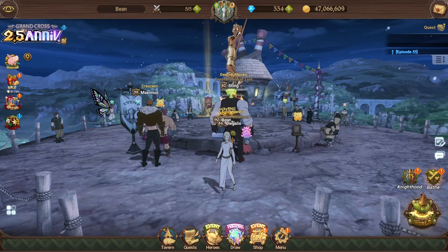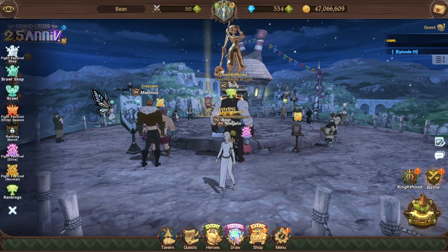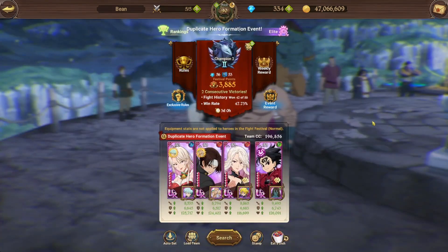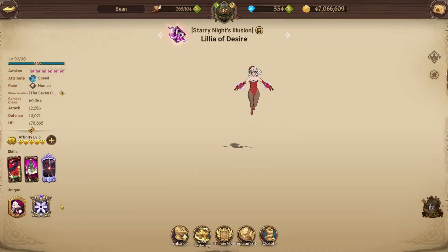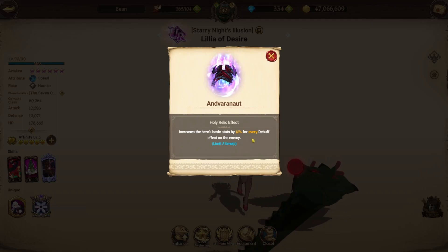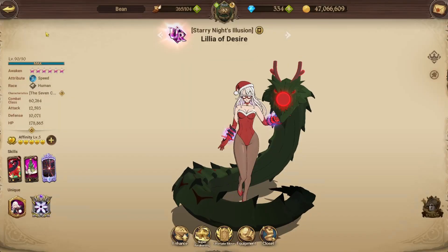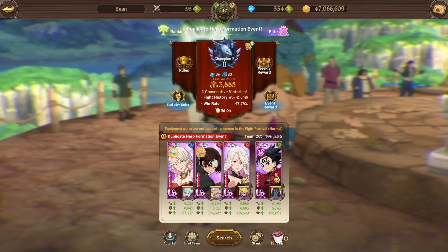What's going on guys? My name is Bean and welcome to my channel. Today we'll be taking a look at the double Lillia team — Christmas Lillia with the OG Awaken Lillia red one, with Kiyo to provide ignite so we can trigger double holy relic passives for Lillia. This basically increases her basic stats by 10% for every debuff on the enemy, limit five times, so 50% increase to basic stats. That's pretty huge, and on top of that paired up with Zeldris passive — Festival Zeldris.